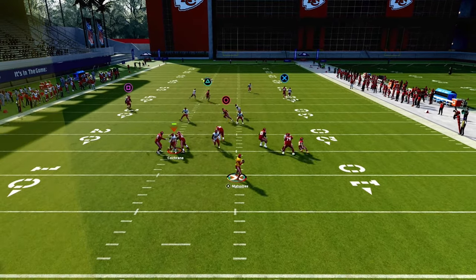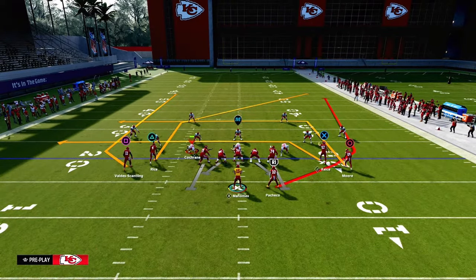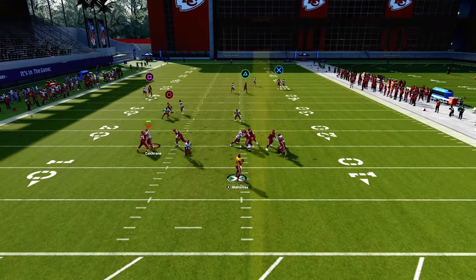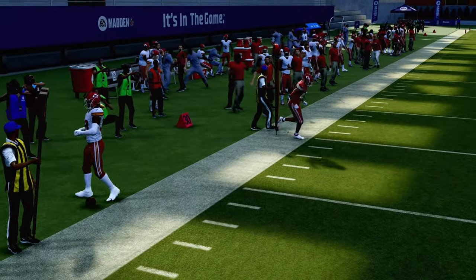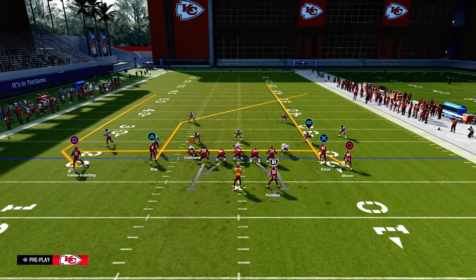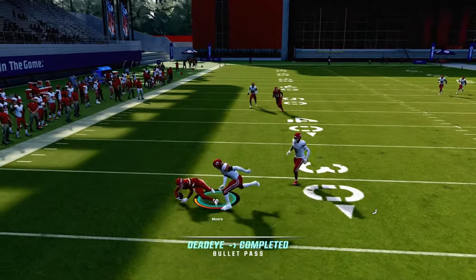The first read on the play is this post route against man coverage — it is the best route in the formation. It's the whole reason why this formation is any good, because this post route is absolutely lethal. They're going to have to user that post route, which will allow us to throw this drag route across the middle against pretty much anything the defense does. You can also create a motion out on the wheel, and against press man-to-man that creates better spacing — the drag is just lethal against man coverage.